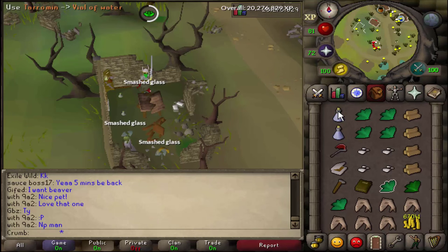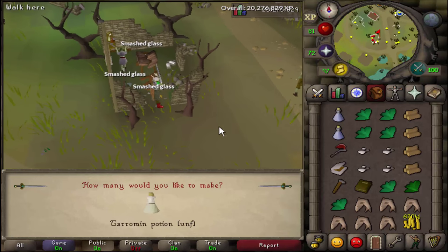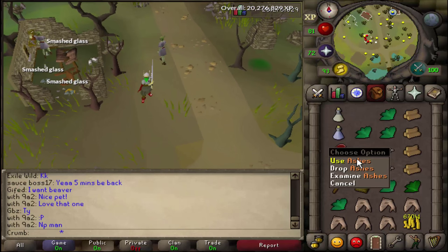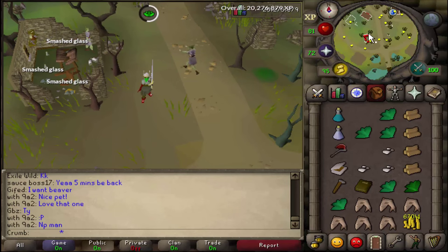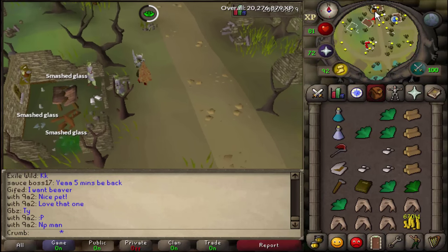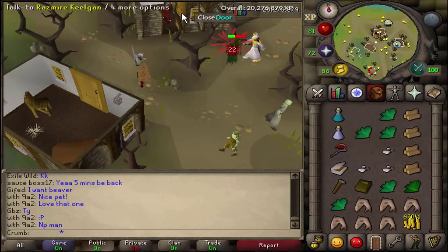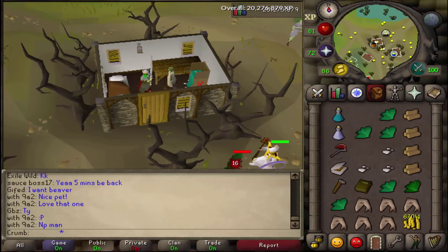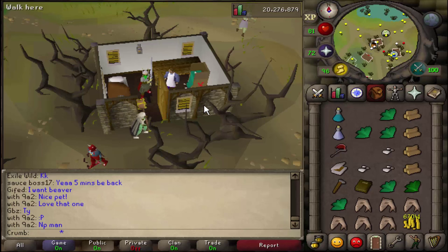We're going to get three different herbs here — two terramins and a rogue's purse. Go ahead and use the terramin on the vial of water, and make sure only to make one. Then go ahead and use your ashes on it to make a Serum 207. Now let's run up to the general store. It appears there's a couple of people here, which is nice.